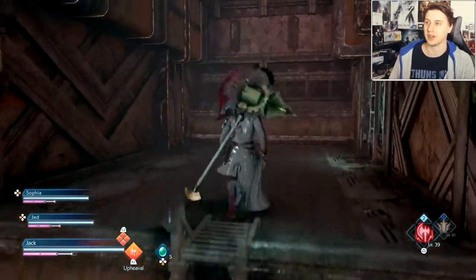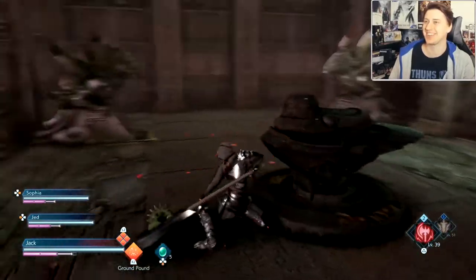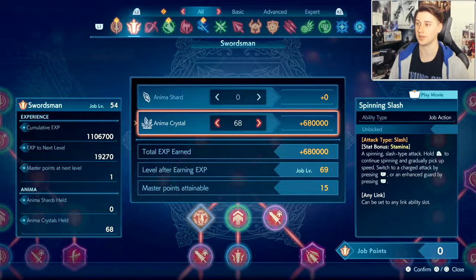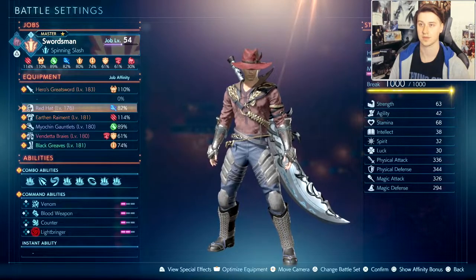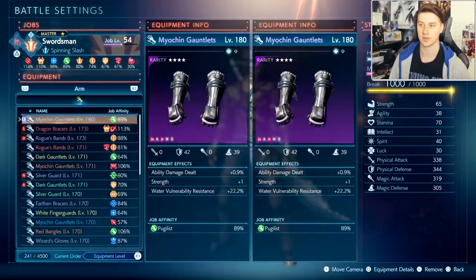When it comes to build, Stranger of Paradise is different from other Souls genre games in that it's much more in-depth and flexible, with many different classes based off the FF series job system. Each job can be changed in-game or in battle and has unique passive and combative abilities that aren't just tied to a weapon. Some jobs may allow you to equip the same weapons and abilities as other classes, but they have specific job abilities exclusive to that class. There are also abilities you can unlock for use with any class by leveling up your jobs and unlocking them on the job trees.